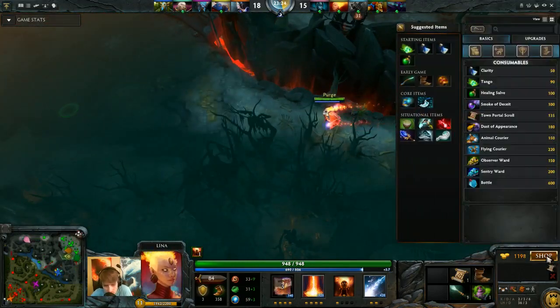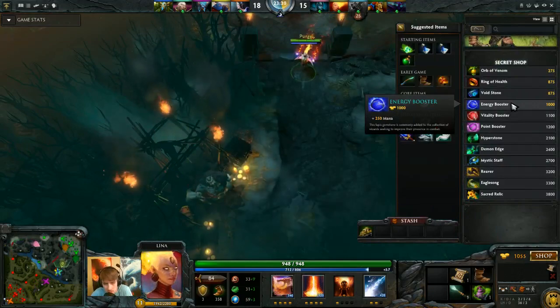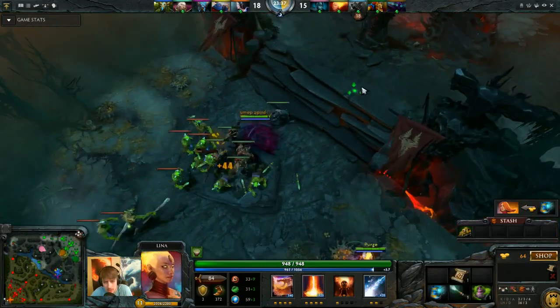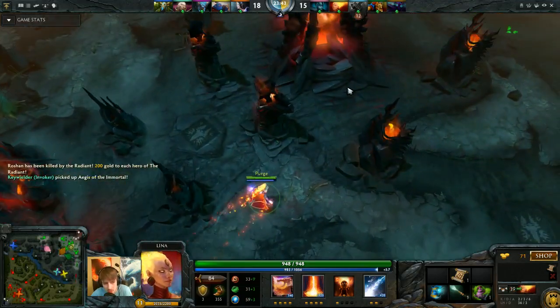It helps when Spirit Breakers make bad choices, but generally it's very difficult to shut them down. It's basically very important that you cover your allies immediately every time. I bought Observer Wards instead - I'll go pick up some Arcanes. Our dumbass Spectre picked Spectre for our offlane hero, so I have to buy all the wards and sentries as well.